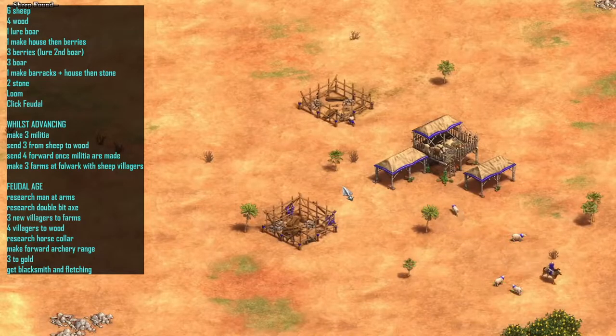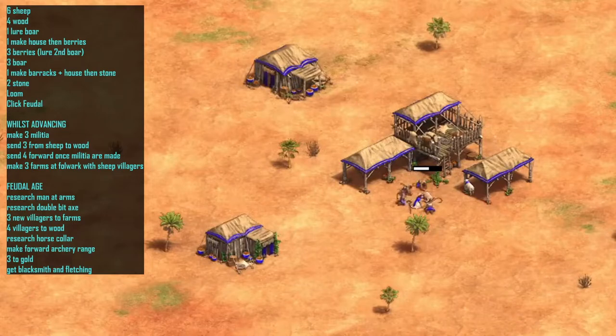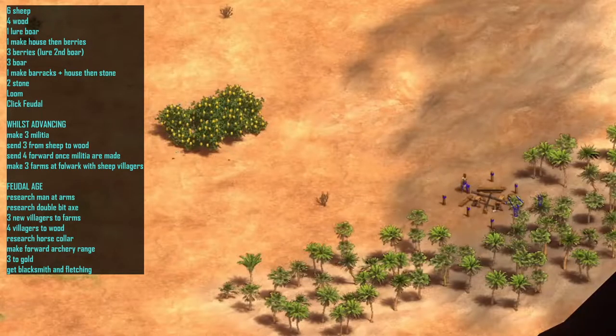To start off this build, we do the standard start: two houses with your starting villagers, then send them over to sheep. New villagers that come out will go to sheep until you've got a total of six on sheep. Your next villagers to come out are going to go to the wood line — we're going to create four villagers on wood.